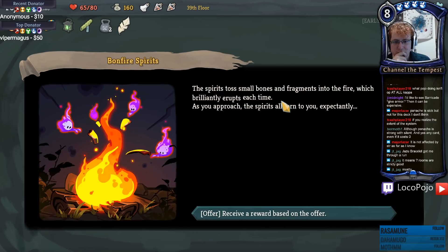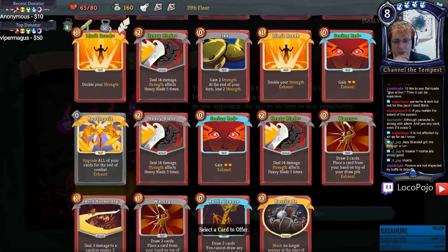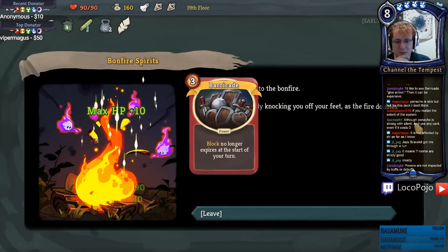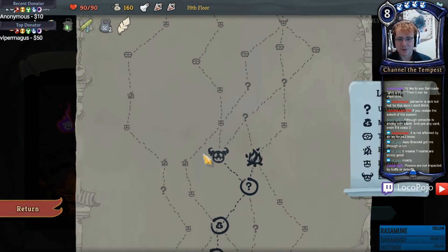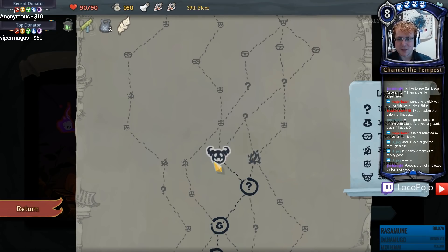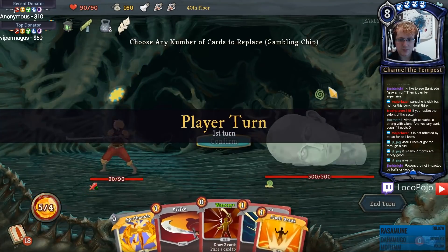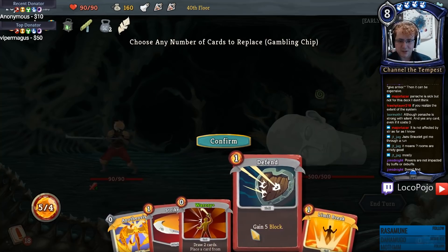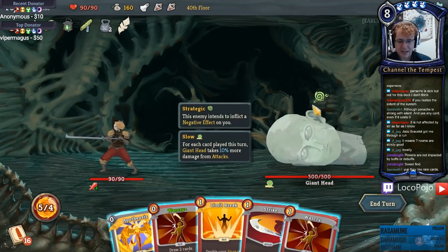All right, purple fire spirits! I get to offer one of my cards - I'm gonna offer my Barricade because that's a pretty good card and I'm guessing they'll like it. My max HP increases by 10 and I'm healed to full HP - awesome, that's perfect! That's really good for a boss fight too. Apotheosis is definitely in at the start, zero-cost War Cry should be in at the start, everything else is pass.